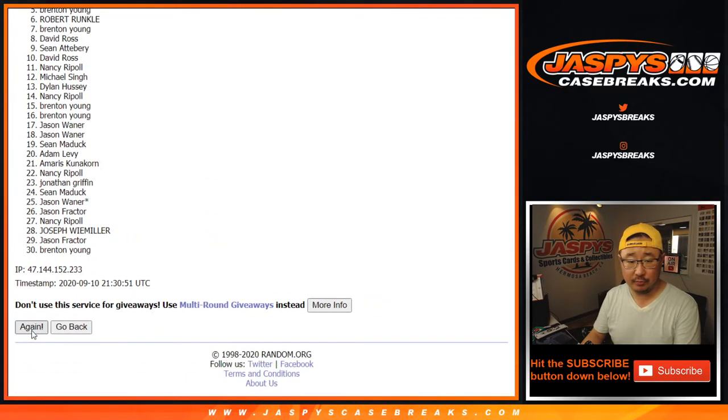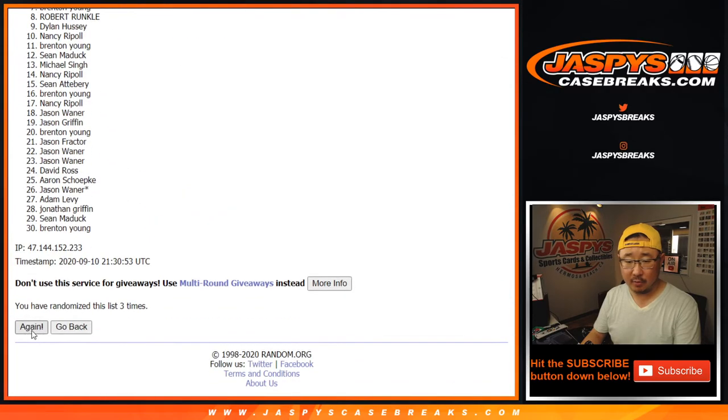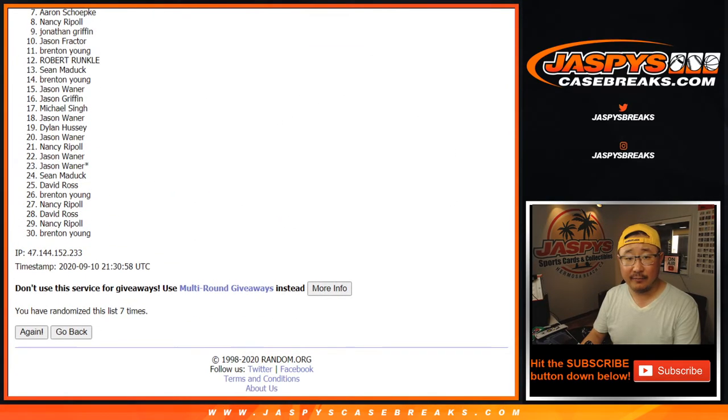Counting one through seven — after seven, first off from number seven down to 30, thank you, I appreciate you getting in. There'll be a couple more opportunities if you want to try again on jazbeescasebreaks.com. We'll get them next time.